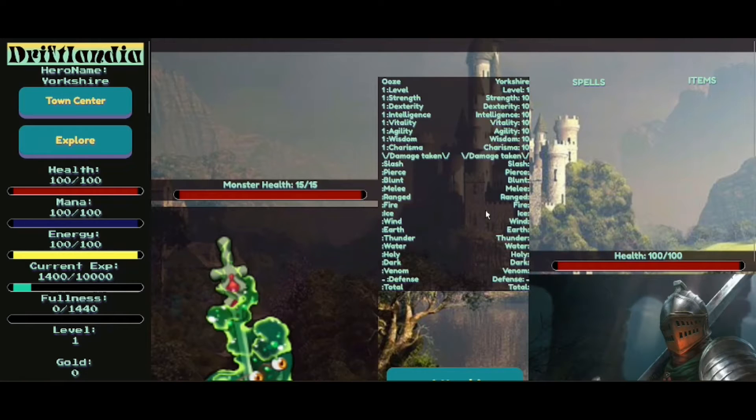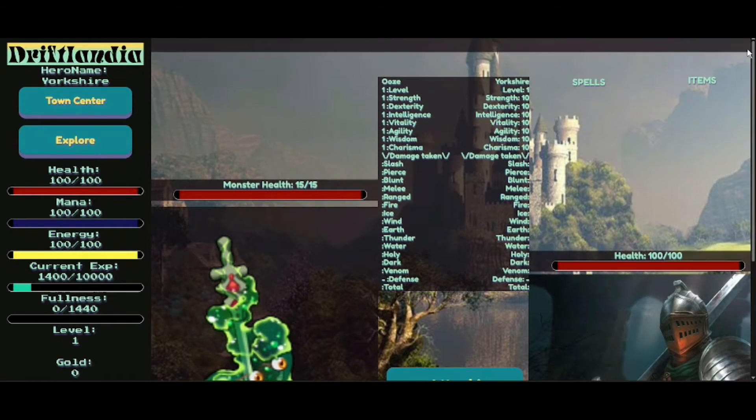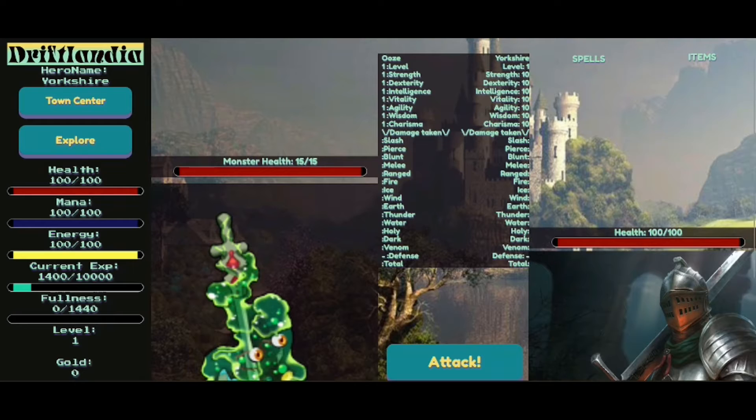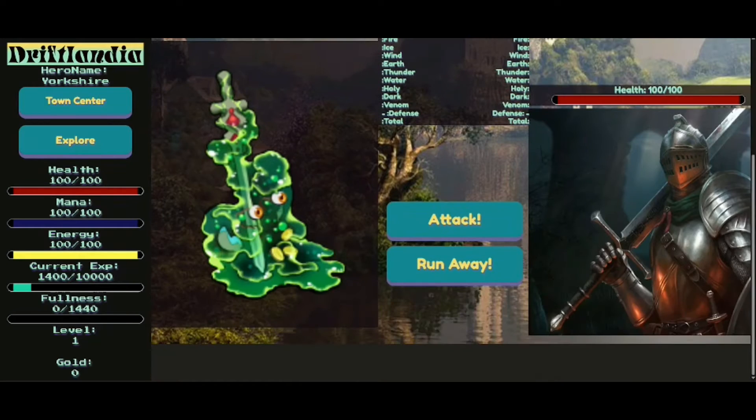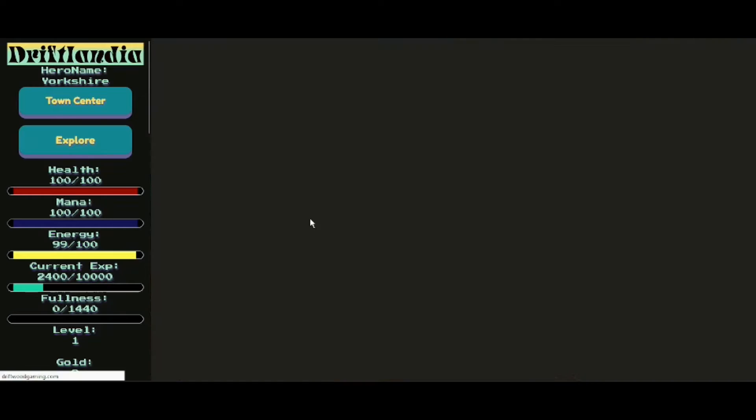Let's go hunting. Monsters health 50 — here we go, combat. So Uzi's level one, Yorkshire's level one. I'm looking a lot more OP than he is. Blunt, slash, Earth, Thunder, Venom. That's quite a nice graphic. Run away or attack? We're going to attack the slime. We won. Congratulations on your recent victory! I can sleep at the pub now, and a thousand experience. I think that's the same experience as collecting branches.